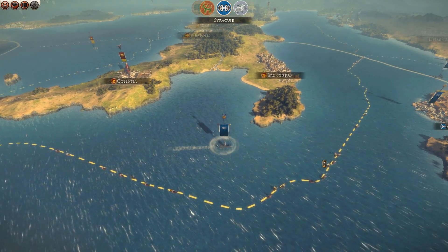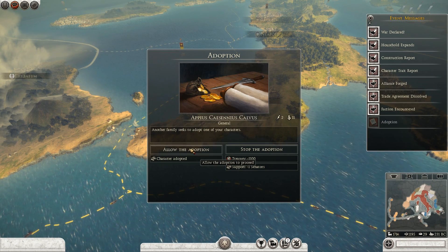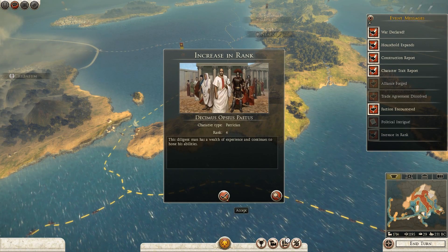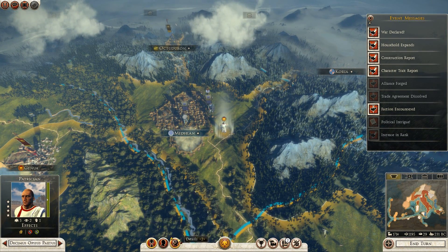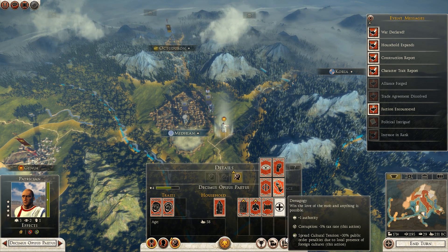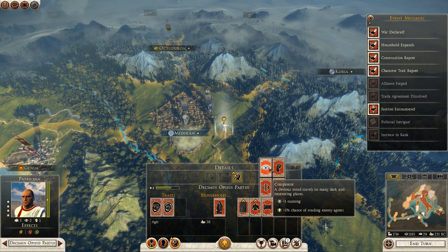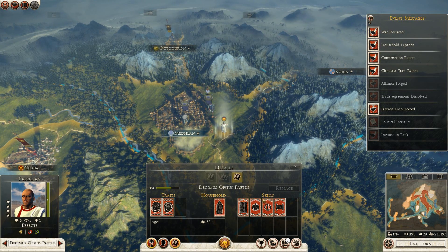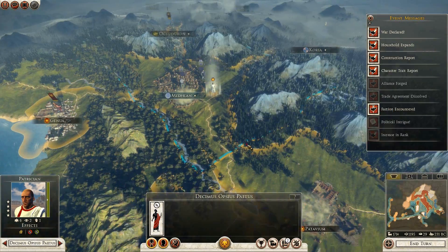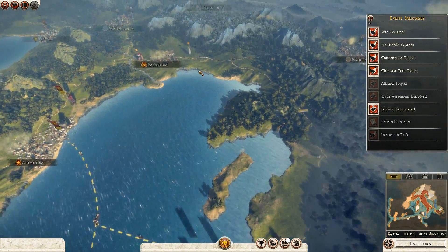I have a new idea — I could send my general from the Junia house and allow adoption. We'll do that. Political intrigue, increase in rank. I can upgrade him to another dignitary or give him philosophy — I need to put him to some use. I'll send him over to Greece for now.